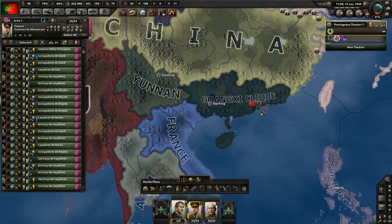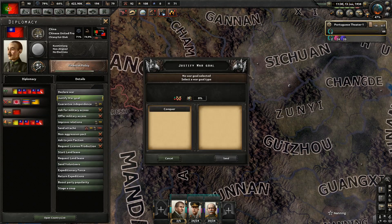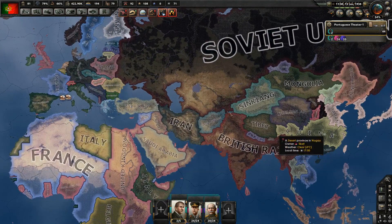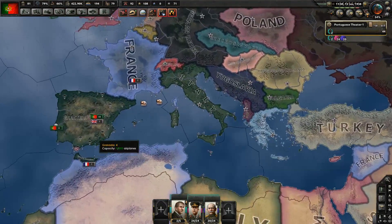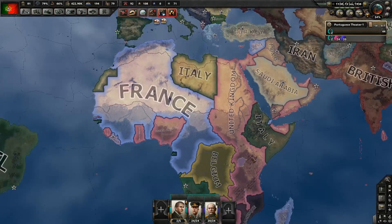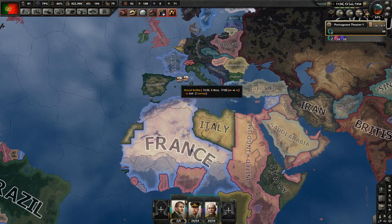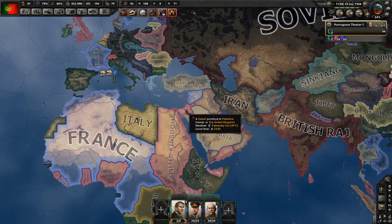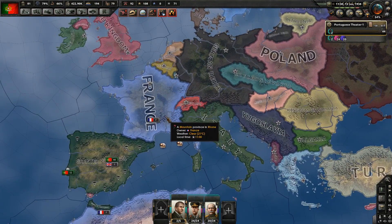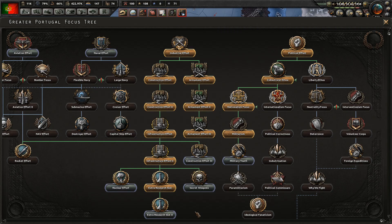Now let's move against China. Let's justify on the Sichuan province. I need some more manpower - we have some from our puppets but need more. An excellent source of manpower is China. Extra research slot done - let's do another one. Our justification against China is ready but our troops are not in position yet. Let's let them prepare a little bit before we attack.